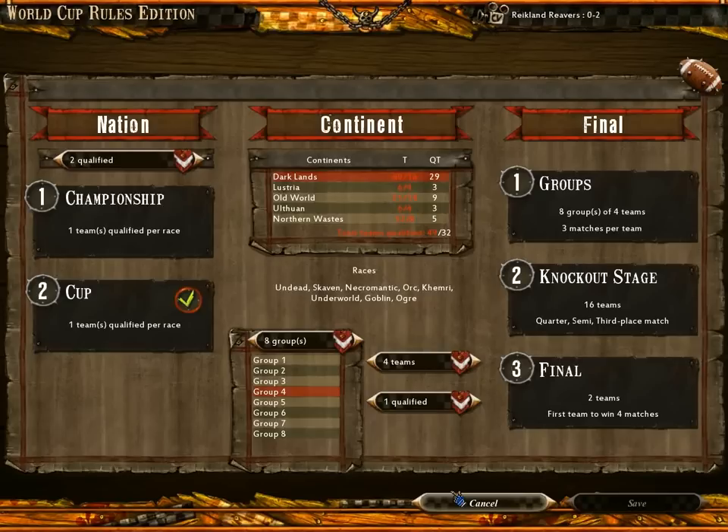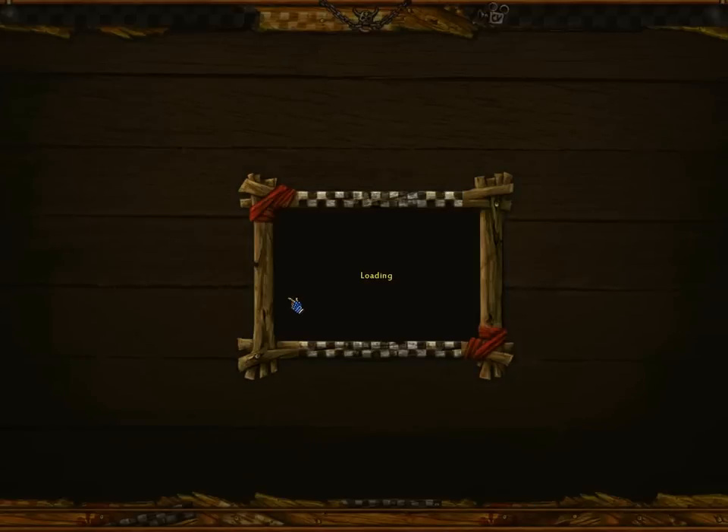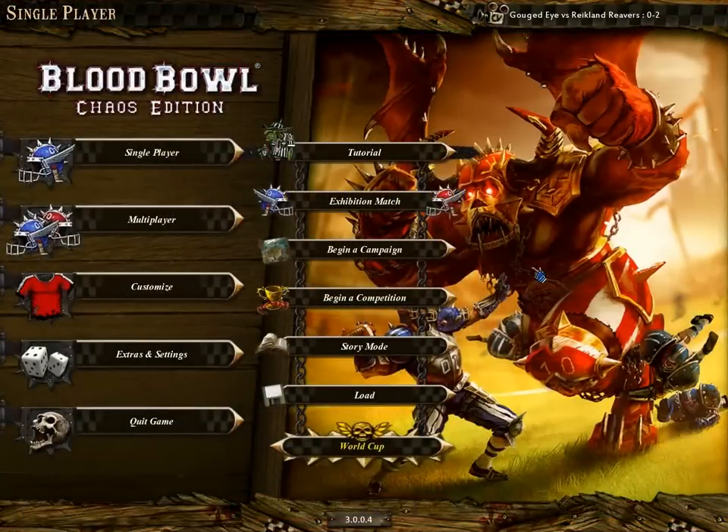I might do a let's play on the World Cup for one of the three new teams instead of a regular campaign — that could be interesting. So, this is what's new. You have, of course, to build your team because the team value is zero at the beginning — you don't have any players. You can choose between a nation cup or a nation championship.